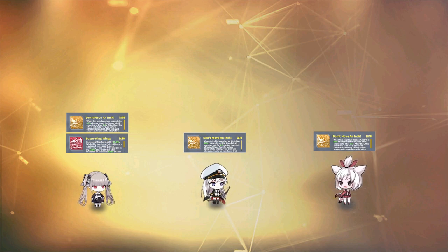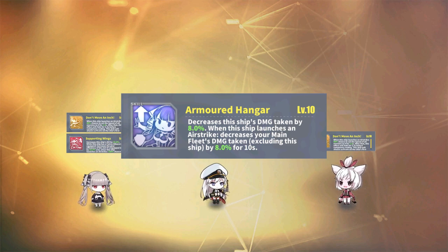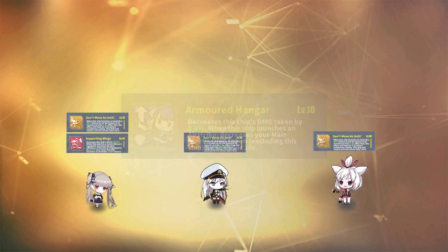Lastly, her blue skill, Armored Hangar, is a nice defensive skill. The skill has two parts. The first reduces Formidable's damage taken by up to 8% — a decent damage reduction is never a bad thing, especially for a heavy armor carrier. The second half activates upon launching an airstrike: Formidable will decrease the damage taken for all other main fleet ships by up to 8% for 10 seconds. This defensive skill is a nice form of damage control, but not the major focus of the fleet.